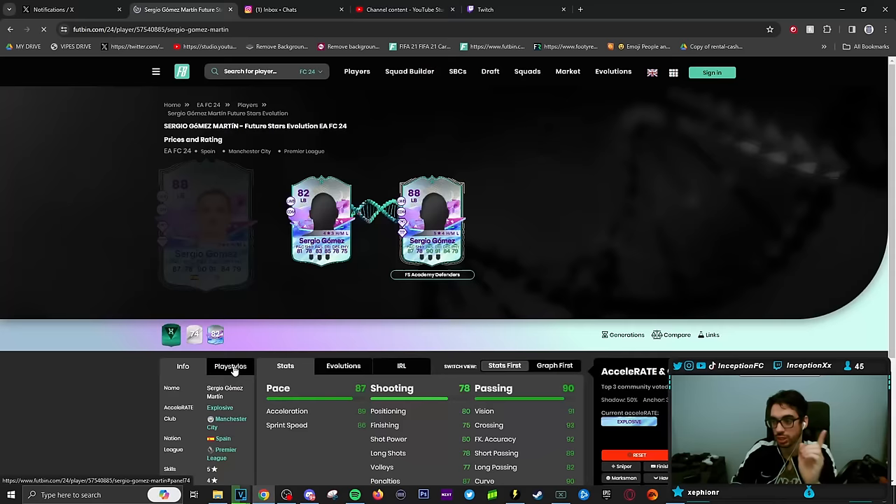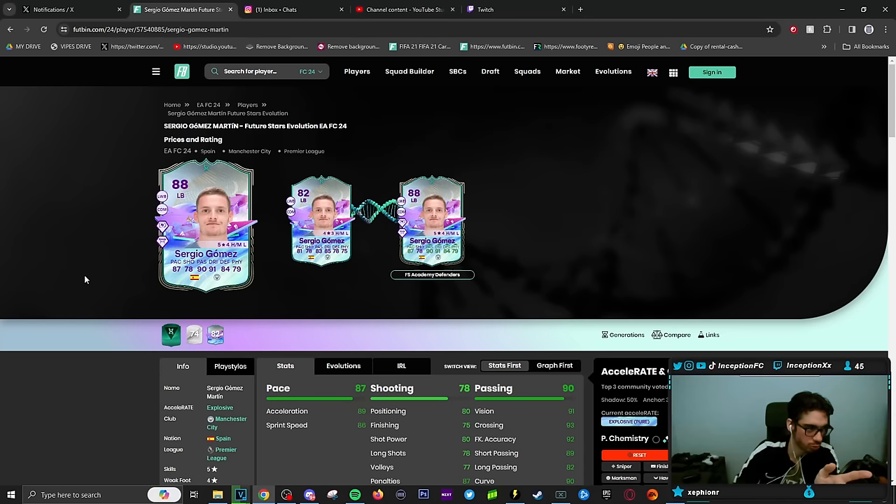Just letting you guys know that you can do that. When you go over here you can see that left back Sergio Gomez has power header plus and acrobatic, but for this specific evolution these are the play styles you're obviously going to want more than those other two. You want physical dudes. Sergio Gomez takes the top spot — Manchester City player, Spanish, Premier League, five-star skills, four-star weak foot.